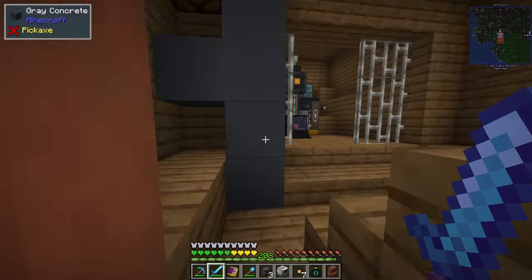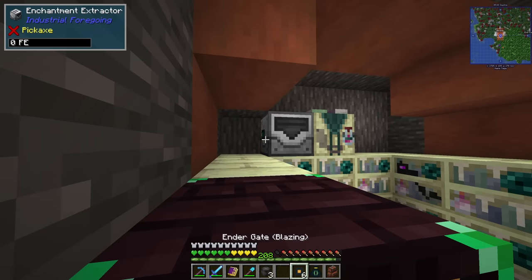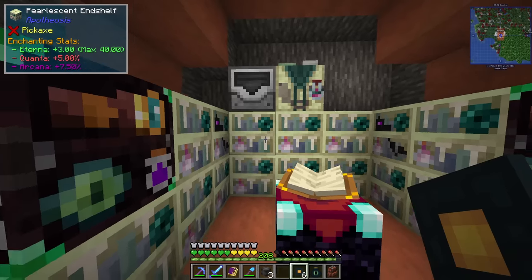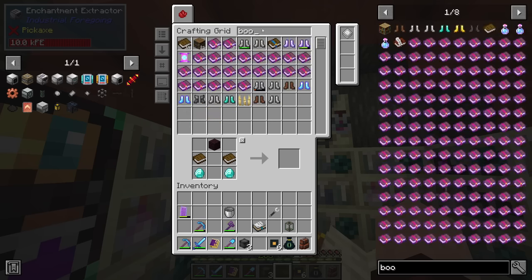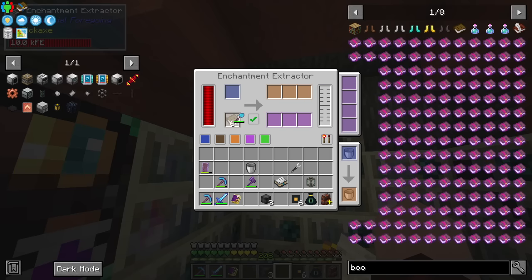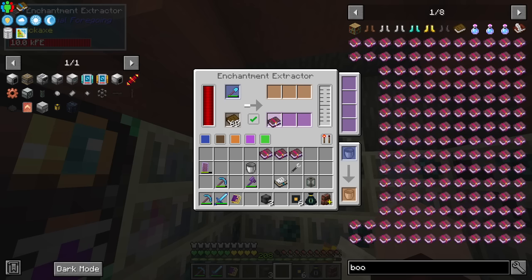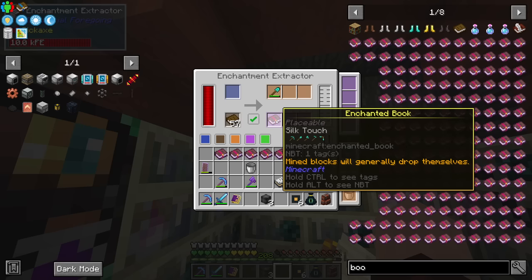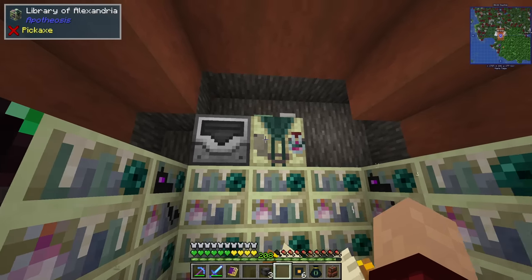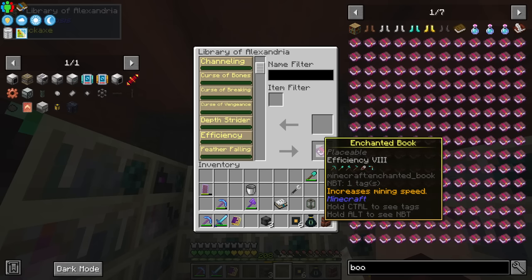The reason why this is incredible is because now I can put it just here, give it a little bit of power from our ender gate, and if I grab some books and chuck that in there — this one has Efficiency 9 on it and Unbreaking 8. If I put that in there we get Life Mending, Unusing, Teleportation, Unbreaking 8, Nature's Mend, Efficiency 9, Silk Touch — and we get the item back in its main form. But then I can put all of those in there and now I can make an Efficiency 9 book whenever I like.